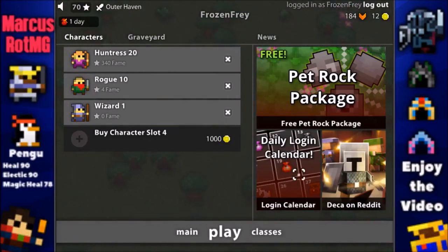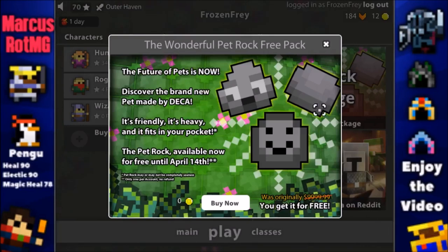There's a new daily login calendar. For the last calendar, if you got everything, you should have gotten a vault selector, a bunny skin, and a character slot unlocker. It was amazing. Now there's a daily login calendar again and it's not as good, but I'll show you that later. First I want to get my pet rock.